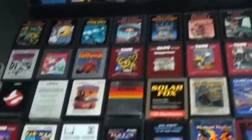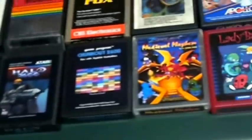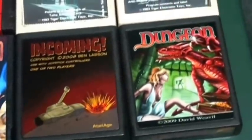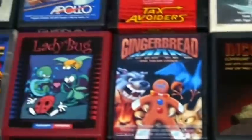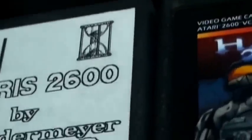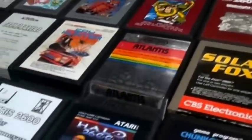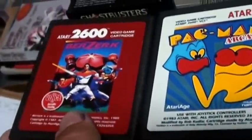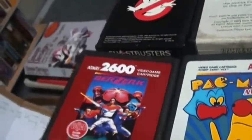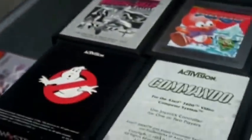The true strength of the 2600 is what are called homebrews and hacks — games that programmers have made themselves or taken original code and adapted it. An early one from the mid-90s was Tetris, one of the first homebrews made, with a primitive label. On Atari Age there are amazing examples. Berserk with Voice Enhanced is just awesome — an amazing version.